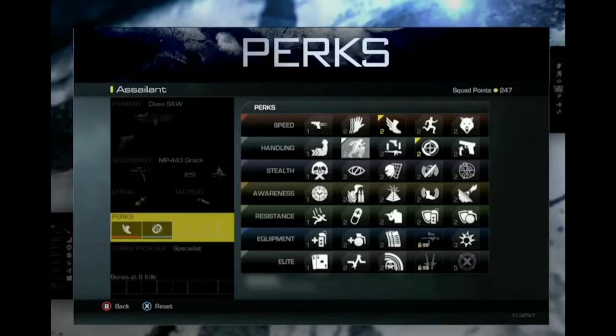Moving on to the handling category. The first perk is called Strong Arm — I think it lets you throw equipment further, or maybe decreases grenade cook time, possibly something to do with flinch. The next one is called On the Go, which appears to let you reload while sprinting — the icon looks like a guy sprinting with an ammo clip. That fits nicely into the new movement system of Call of Duty Ghosts.